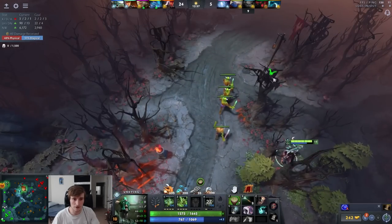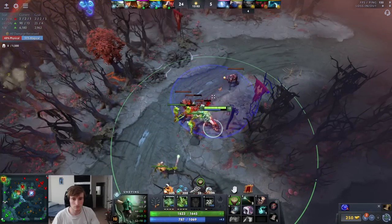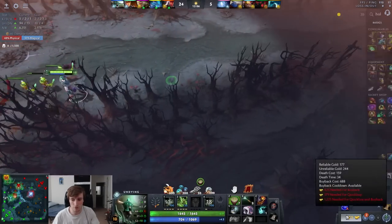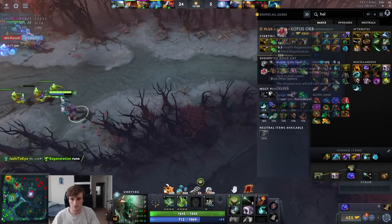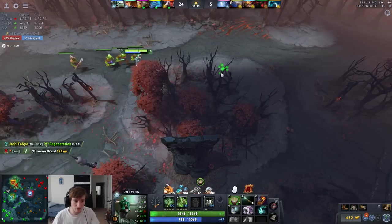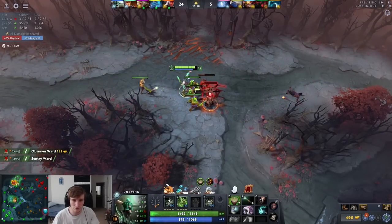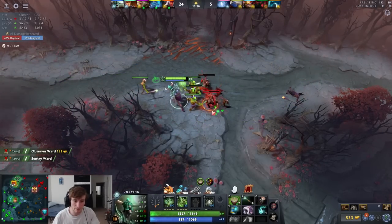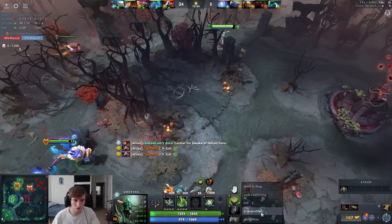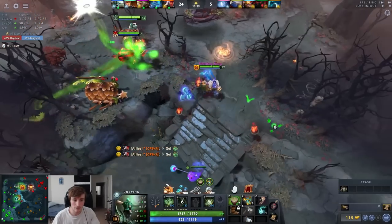Monkey King's right — SF is probably tilted and playing in the tree line. SF actually makes the read and gets out. I'm going to pick up phase boots so I don't have a complete armor problem. If you don't pick up chainmail on this hero you have severe armor problems, even more amplified in a game like this with three right-click heroes. I'll disassemble my mana boots, get the holy locket, and now I can heal people.